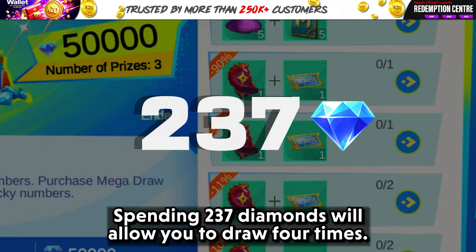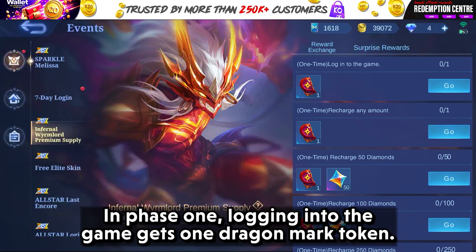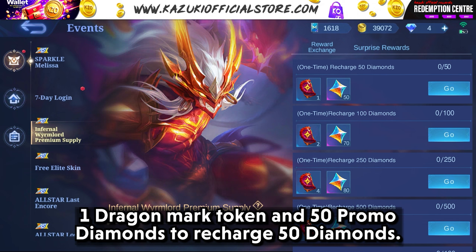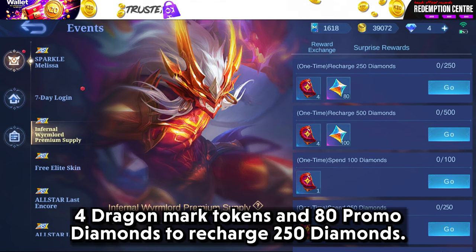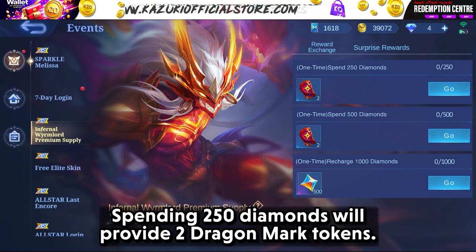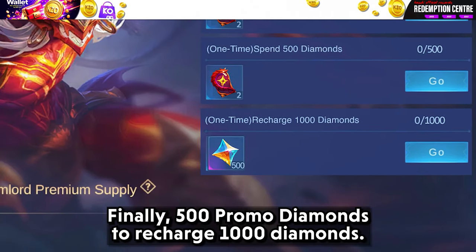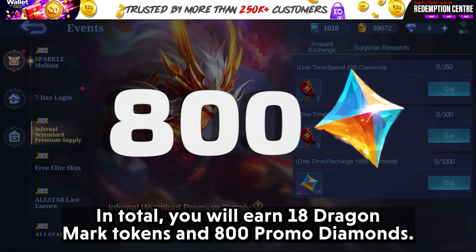Then we have the recharge task. In Phase 1, logging into the game gets 1 dragon mark token. Recharging any amount of diamonds provides 1 dragon mark token. Recharging 50 diamonds gives 1 dragon mark token and 50 promo diamonds. Recharging 100 diamonds gives 2 dragon mark tokens and 70 promo diamonds. Recharging 250 diamonds gives 4 dragon mark tokens and 80 promo diamonds. Recharging 500 diamonds gives 4 dragon mark tokens and 100 promo diamonds. Spending 100 diamonds provides 1 dragon mark token. Spending 250 diamonds provides 2 tokens. Spending 500 diamonds provides 2 tokens. Recharging 1000 diamonds gives 500 promo diamonds. In total, Phase 1 will earn you 18 dragon mark tokens and 800 promo diamonds.